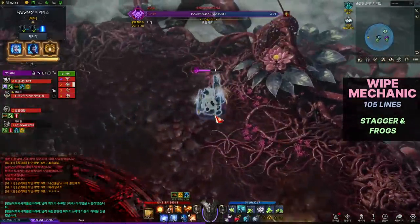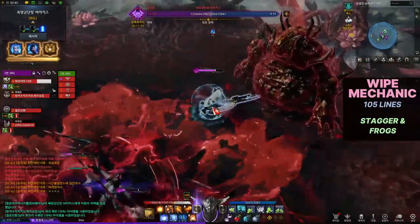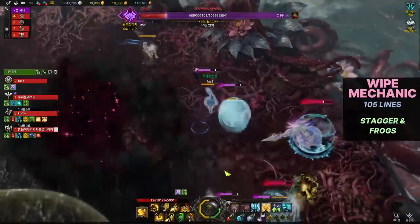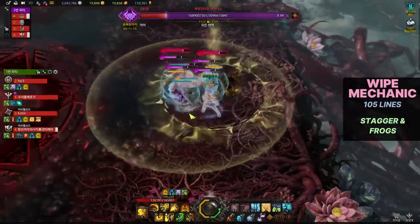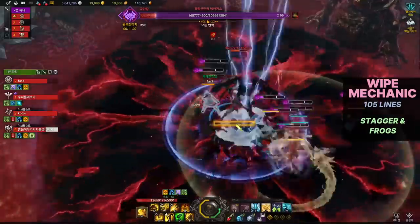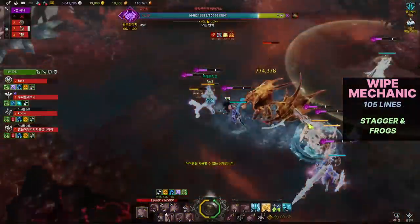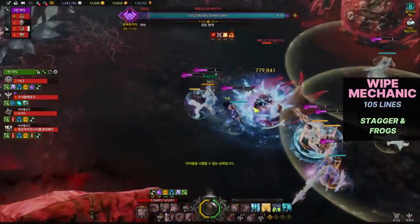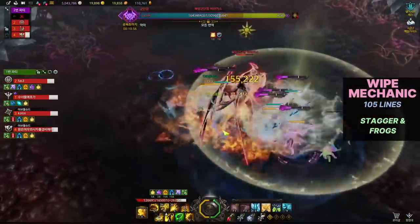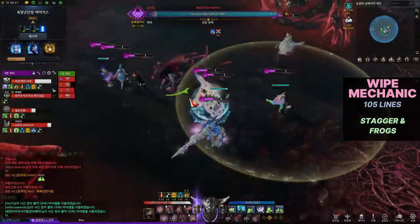This mechanic has multiple strategies. Originally, two players with over 70% Lust Gauge kill the frogs at 1 and 7 o'clock while the other six stagger Vicus after using a light orb to clear their gauge. But 99% of Korean pugs use an easier strategy: everyone gathers at a light orb (usually 3 o'clock) and lowers their Lust Gauge to zero, then all eight players do the stagger. After the stagger is complete, use your Time Stop battle item right before the frog starts to glow. Time Stop prevents the damage and Lust Gauge gains, letting you stagger safely and pass the mechanic.